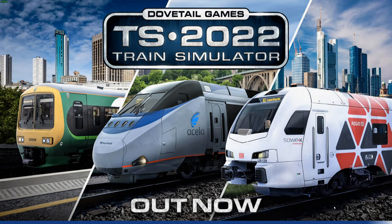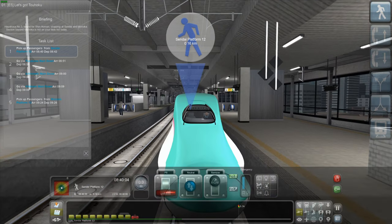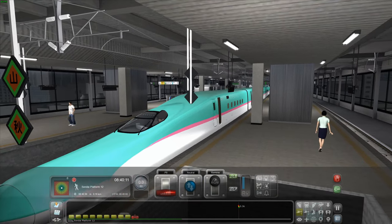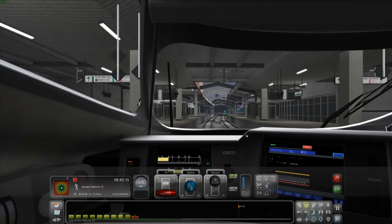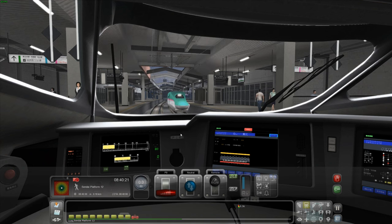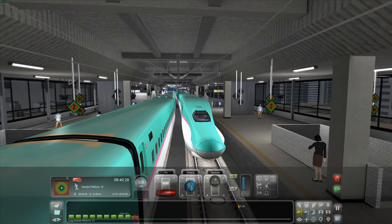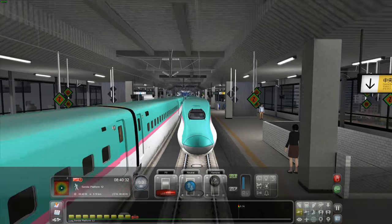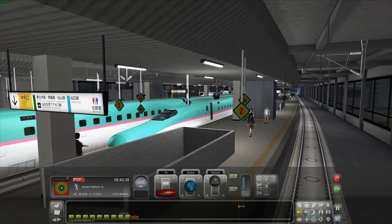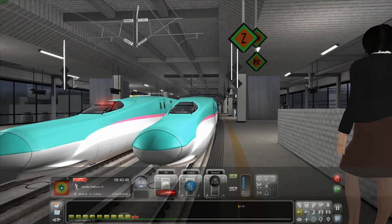The high-speed rail Shinkansen line included in this route is 175km long and runs from Kitakami to Morioka, which is in the north of Japan. It's the very first properly modelled Shinkansen bullet train line in Train Simulator. The DLC costs about £27, includes a slower mainline about 50km long, and comes with two trains: the E5 Shinkansen and the 701 Series Electric Multiple Unit.